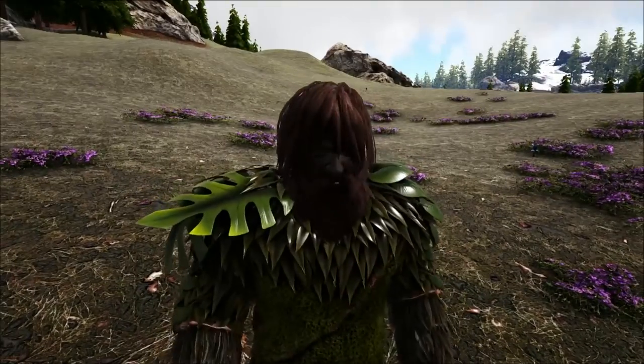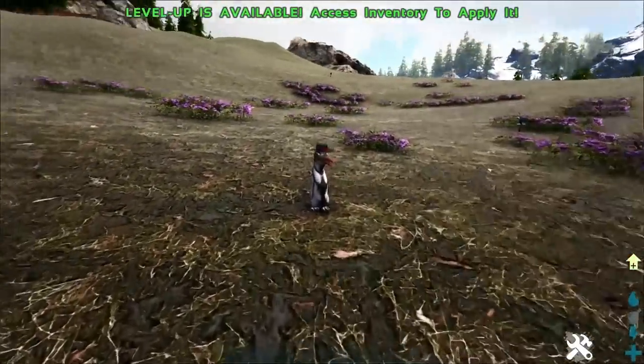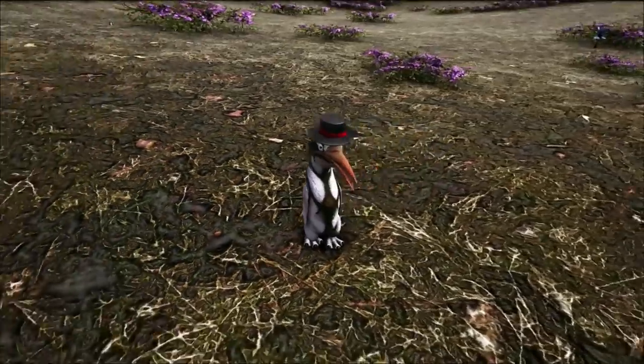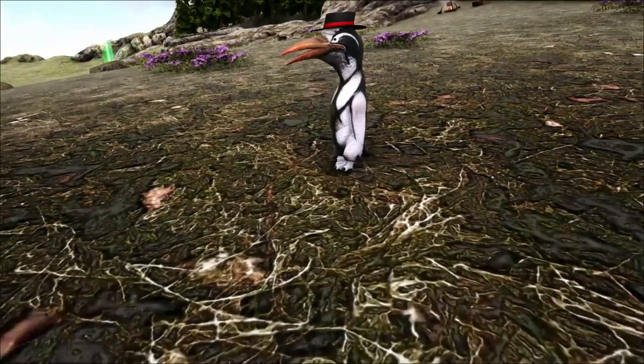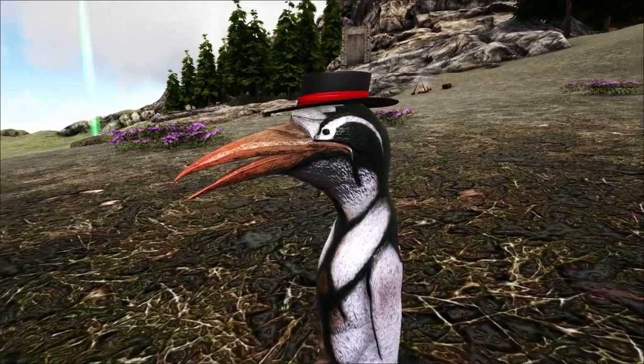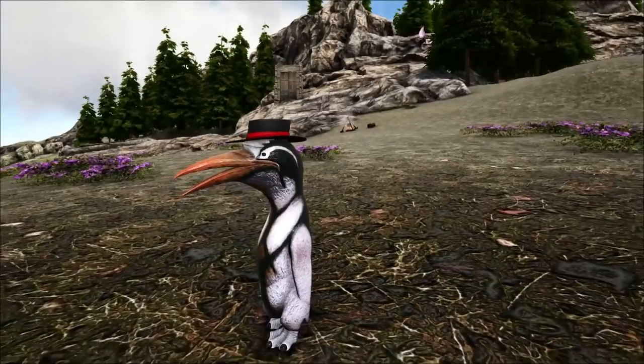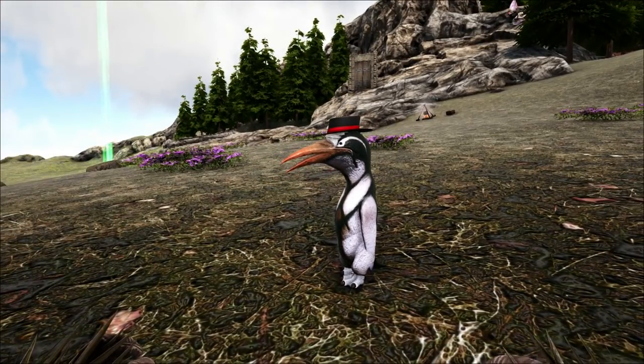First off we've got the little Kairuku with the top hat. Here he is in all his glory, looking hella cute with his little top hat. It's not so much a top hat — it's kind of more a fedora if you ask me. It's looking a little bit flat on the top there, but nonetheless that's the top hat Kairuku.